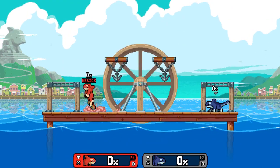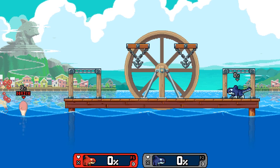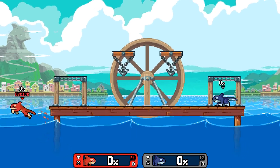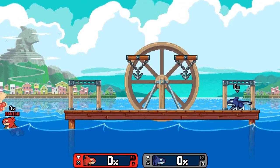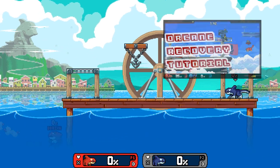Orkane's bubble butt is also great for recovering. You can use it to stall aerially off stage because you don't lose too much height when you use it, but you can also use it to quickly propel yourself back to stage. I don't want to talk about recovery too much because I made a video on exactly this, so go check that out if you want to learn more.